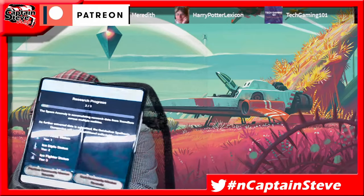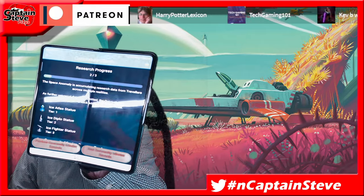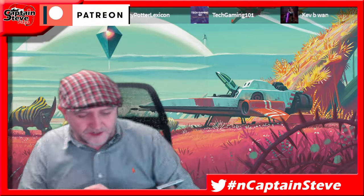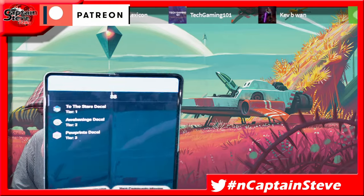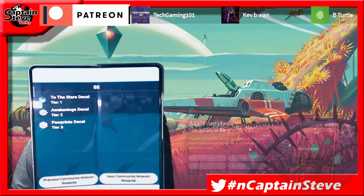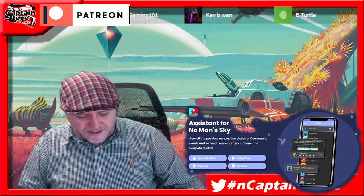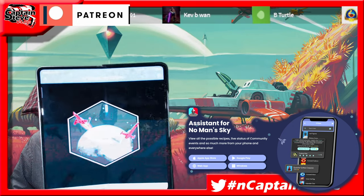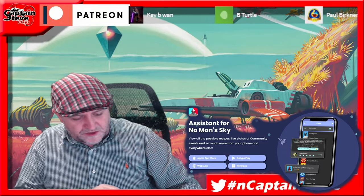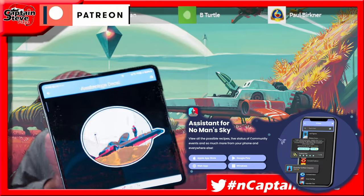Here's the No Man's Sky app. You can see the ice statues are now showing the top progress, because before it was showing like it was an expedition being tracked or something, so at least all that's working nicely. But next up we've got these three decals left to go: the two stars decal, the Awakenings decal, and the Paw Prints decal.